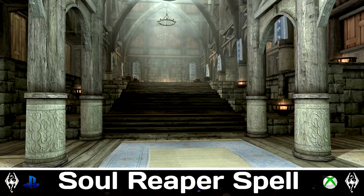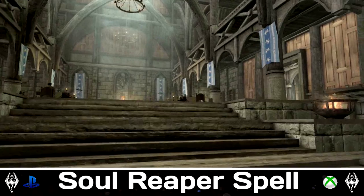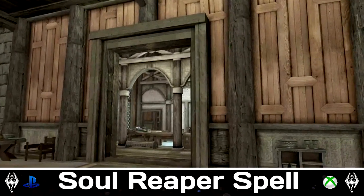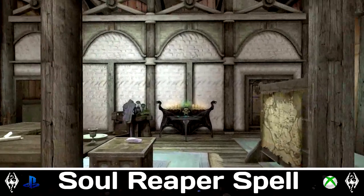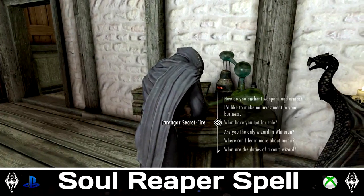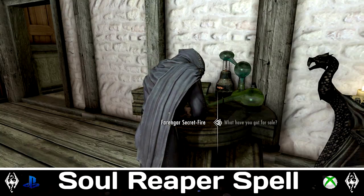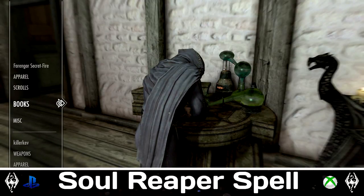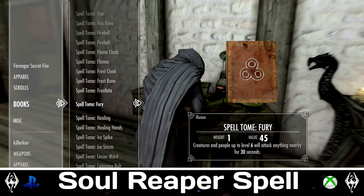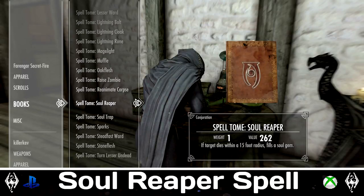Next up is Soul Reaper's Spell. This is actually really cool. It adds a spell book to pretty much every single wizard around Tamriel, and you can buy this book. It's a conjuring spell called Soul Reaper which, once cast, is a permanent cast — pretty much like a power. You do not have to keep recasting it every time you want to fill up a soul gem. You roll into combat, kill someone, and because the spell is already active, boom — the soul fills up a soul gem. It's super annoying when you have to keep recasting a conjuring spell to fill up those soul gems.